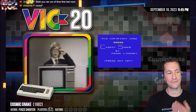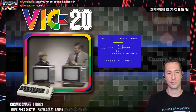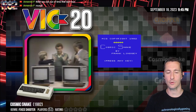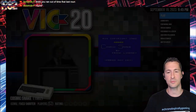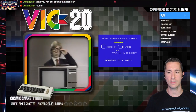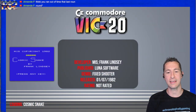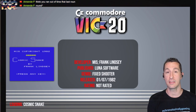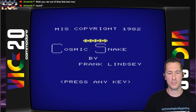The timer — you've got to fight the timer as well in Congo. That's what was causing the deaths. We are back on the Commodore VIC-20 in the United States, and this is Cosmic Snake — one we don't have the artwork for, just a few screenshots. Let's pop in Cosmic Snake by Frank Lindsay of MIS, published by Luna Software, beginning of January 1982.